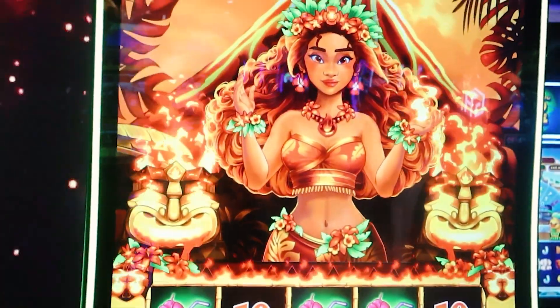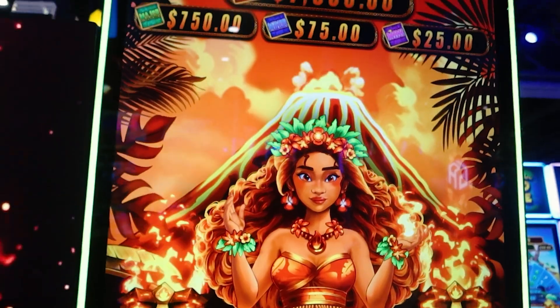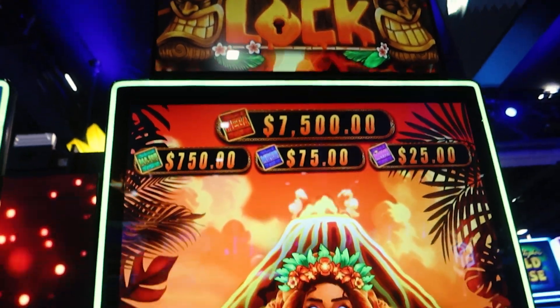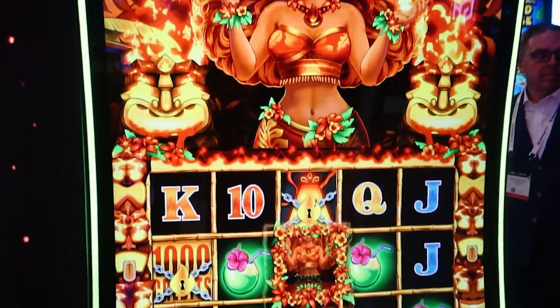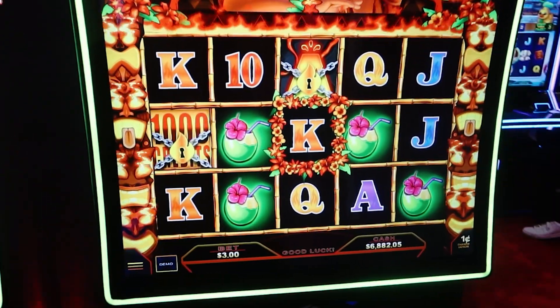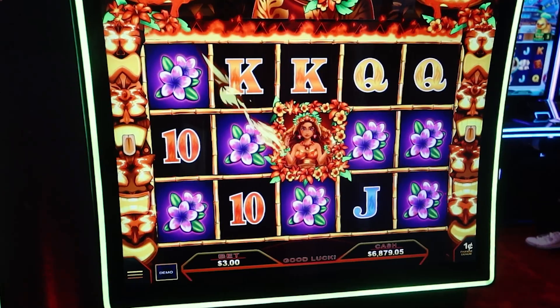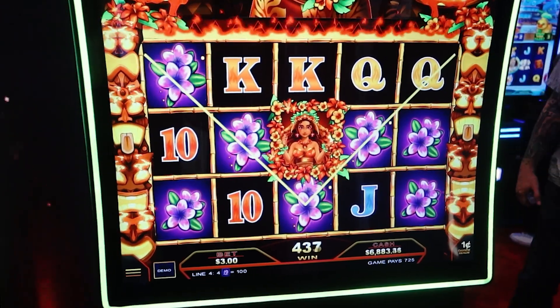This is one of our newest features. Whenever you get the Pele symbol right in the middle, if you have any of the Cash on Reels, you get a chance to collect those. I didn't get it that time, but you will actually collect those. Let me show you the feature right now.